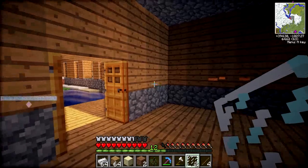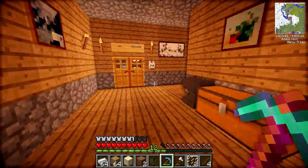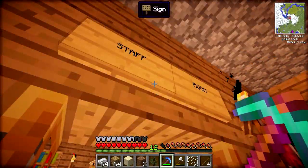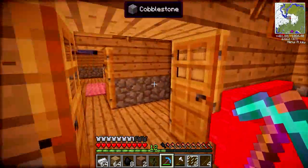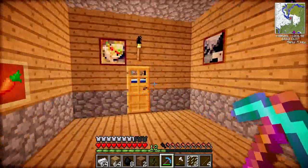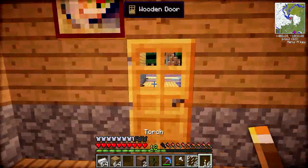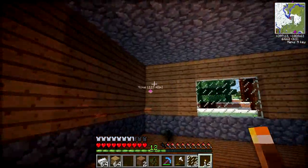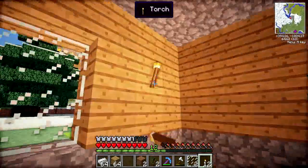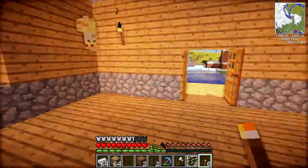It doesn't look like I have any torches, so let's go and find some coal — I should have some in my staff room. There should be some in here. 8 coal — that's not really going to make us enough torches, but I guess it will do for now. Let's put the coal with our sticks and we can get some torches. That'll be plenty. Let's add some torches on the outside and on the inside too — we don't want any nasty mobs spawning in here. This is one of our most important rooms; our animals' lives depend on it.